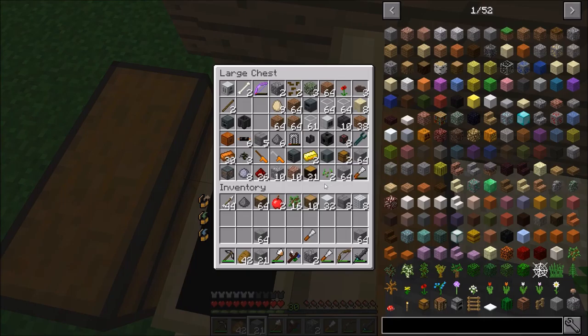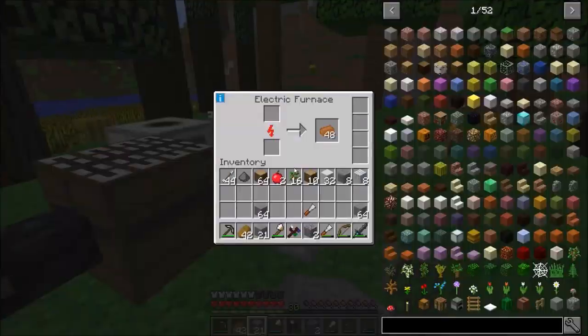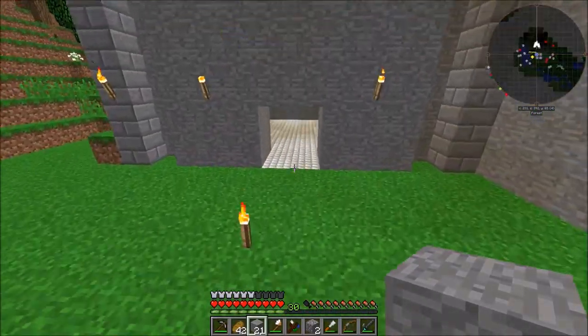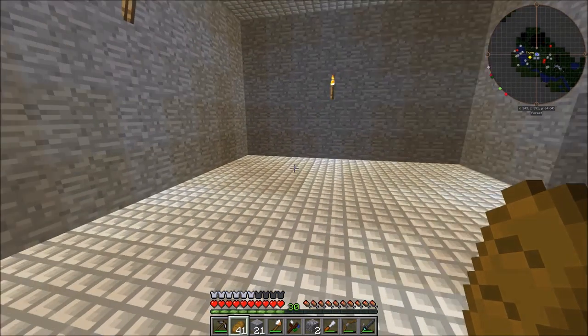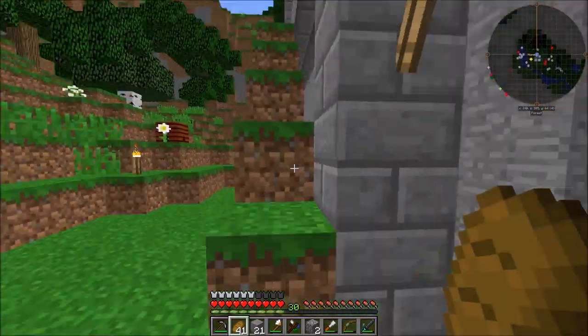Do we have more stone? Not in those chests, at least. We got some more copper now, that's cool. So yeah, this might be like a staircase room to go up there, just right away. That might be a good idea.